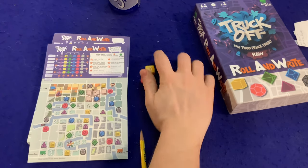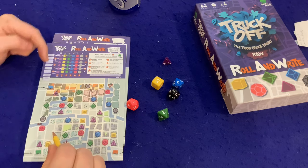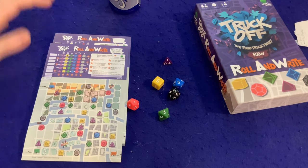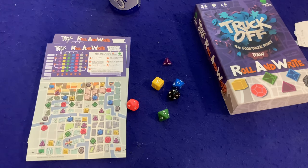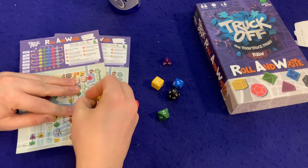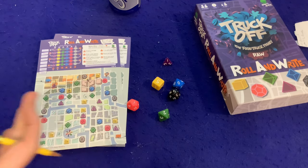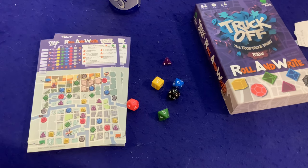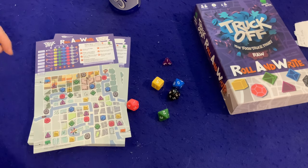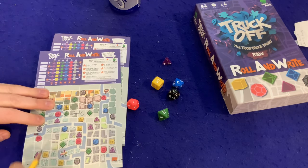Going for blue — got a 10 on blue, that's great. Oh, I forgot to mark my green. You can only stop on a spot as long as you've never crossed through it before — so if I crossed through a purple while moving, I can't later come back and circle it. There's a definite element of how you maneuver around the city, which gives this game more strategy than you might expect at first glance. One, two, three — bam, we got the blue — 10 points.